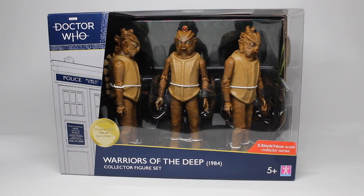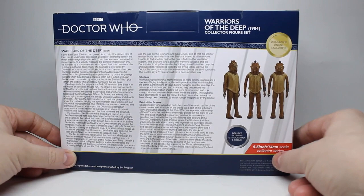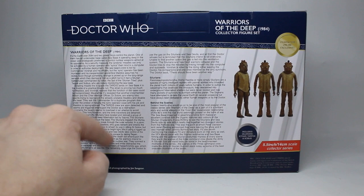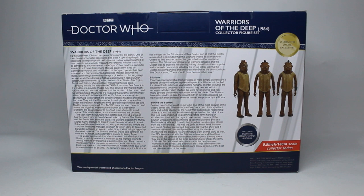Obviously very nicely presented in the box. We've got a nice view of them all from the front, we've obviously got the three in there. There's a nice bit of interior work going on which we'll come back to in a minute. If we turn it round, we can see on the back there is lots of information about the actual episode itself. It certainly seems that this is actually a plot synopsis for the whole episode because it does end in the way that the episode ends.